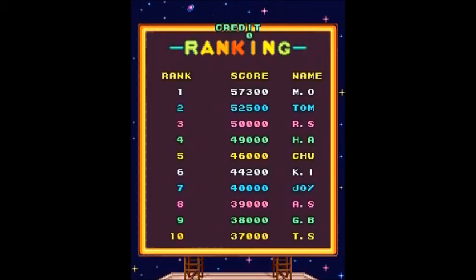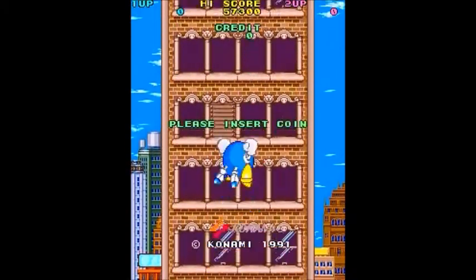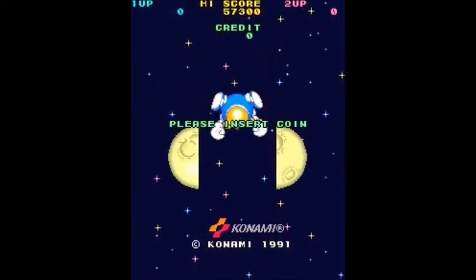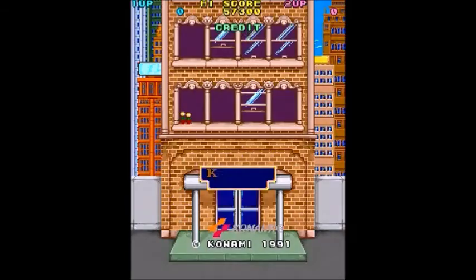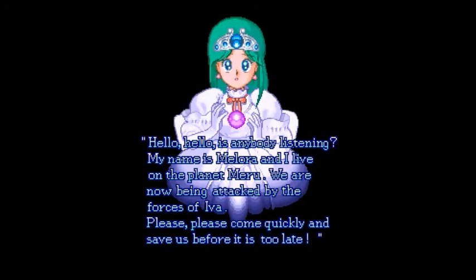Even though this really does remake the first game, Twin Bee, which was created by Konami in 1985, they really soup up the graphics and the music. They have little anime-style cutscenes in between the levels after you beat a boss. And from what I'd heard, the original pilots of the bees were not Pastel and Light, but they are at this point. In this game, you have to help a princess from another planet from the forces of some bad guy.